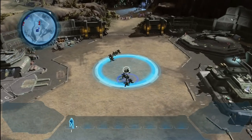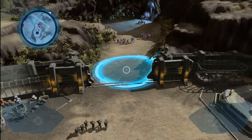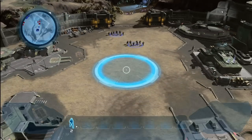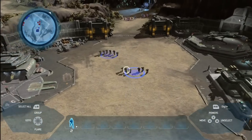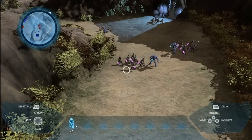A third way is to press and hold down the A button, which brings up a paintbrush, allowing me to paint the squads I wish to use. So let's take these squads up and engage the Covenant.